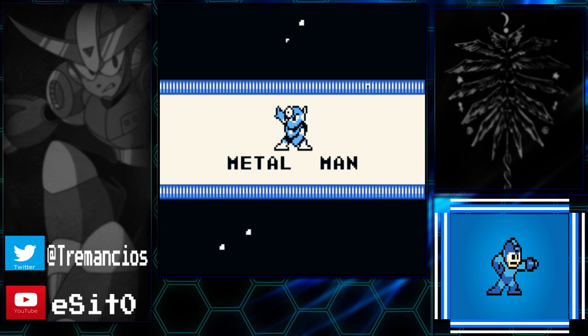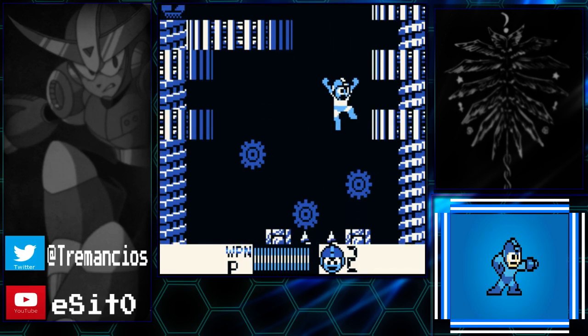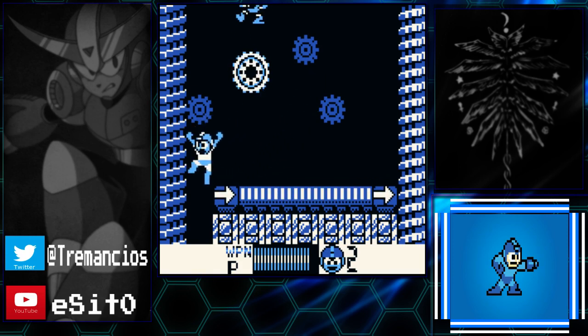I'm gonna set some save states here and there so that I don't have to repeat from the stage beginning and you can just see the gameplay. The stage is pretty simple where you just start off sliding and go down. The really tricky part where I will pause and use save states are the jumpers, because those can be a little bit tricky. I'll guide you through that. In the beginning you can just slide through everything. The best thing is sliding right before an enemy, which decreases the time you're getting a hit animation for Mega Man.